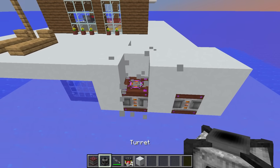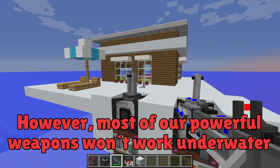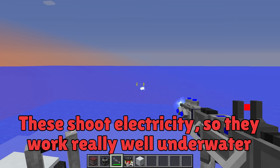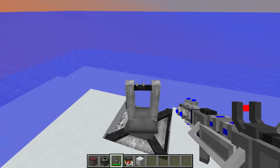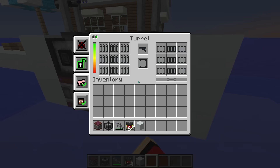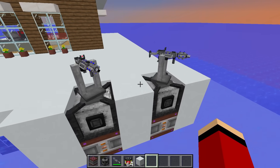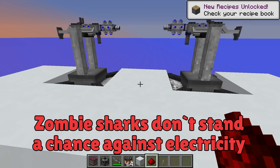The turrets go up on top. The zombie sharks are going to attack us from the water. However, most of our powerful weapons won't work underwater. That's why we need these — Tesla guns. These shoot electricity, so they work really well underwater. I'll attach these Tesla guns to the turrets, then I just need to load the turret with energy cells for ammo. Now it's the same for this one. I'll hook them both up to some redstone, add a lever, and it's ready to use. Zombie sharks don't stand a chance against electricity.